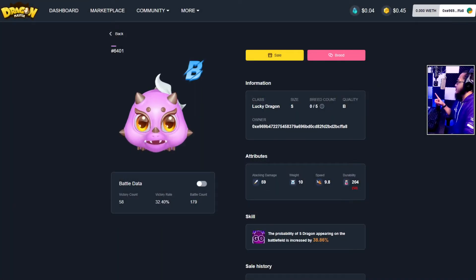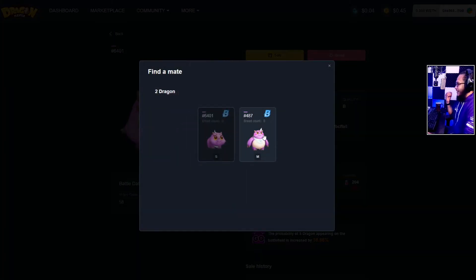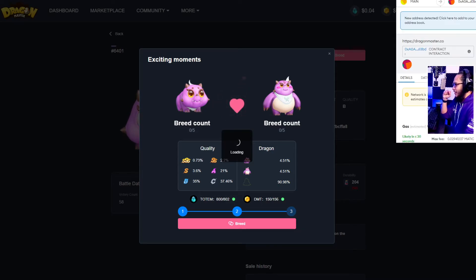Let's refresh the page. Okay, let's do the breeding once again — select the dragon. Okay guys, this is the moment of truth. I know I'm not the luckiest when it comes to RNG but I'm really hoping for a lucky XL or at least a large. Let's breed the dragons. Confirming — our transaction fee is 0.03 MATIC.